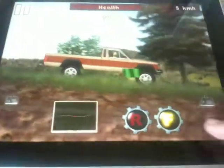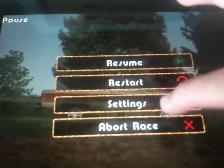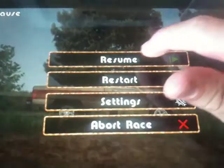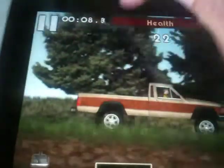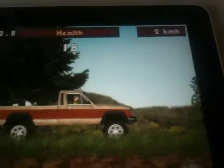I'll just go really slow. Here is your gas and your brake. You have pause, resume or start settings, and a board race. You can just go to resume. You have your time, your health, how many seconds you get to your checkpoint, and how fast you're going.